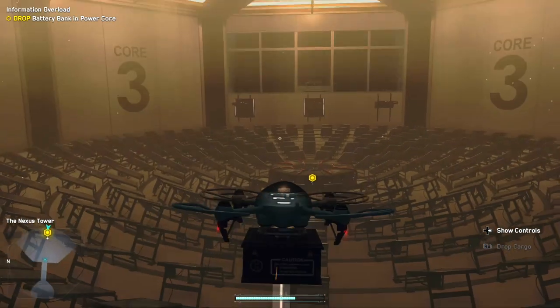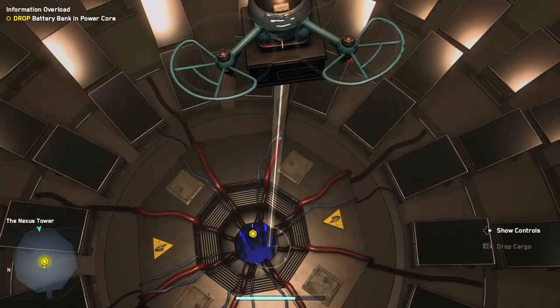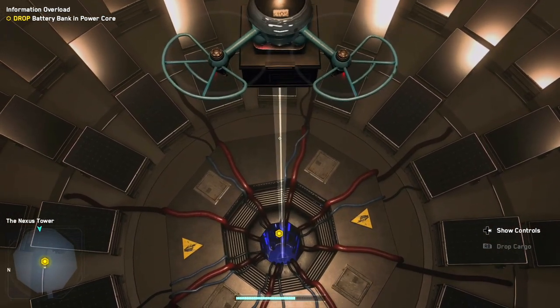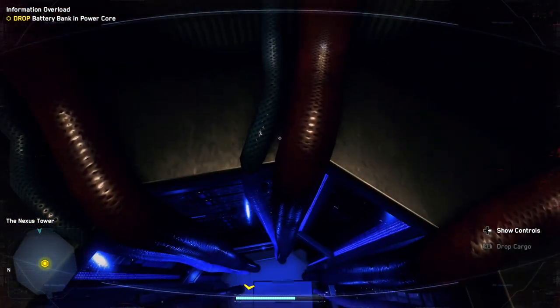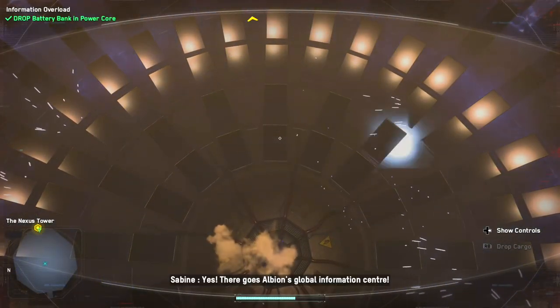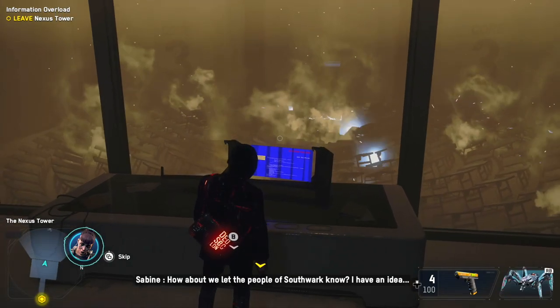Now the tricky part — part two of the tricky part — is you can't drop it from right here; you can see it's grayed out. You kind of have to go down a little bit, and there, now I can press right bumper, and that should do it. And don't forget to like and subscribe, folks — it does help me out quite a bit. Thanks for checking out my video. Bye!